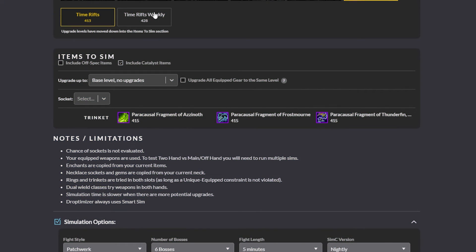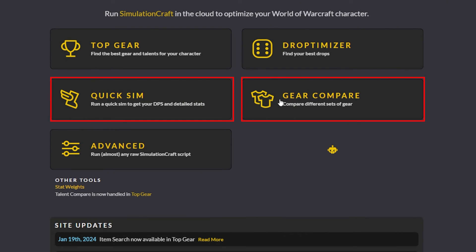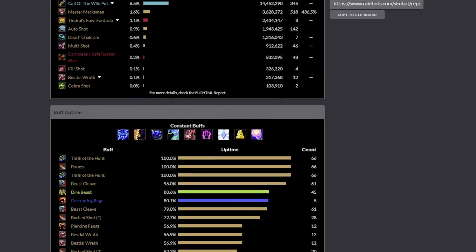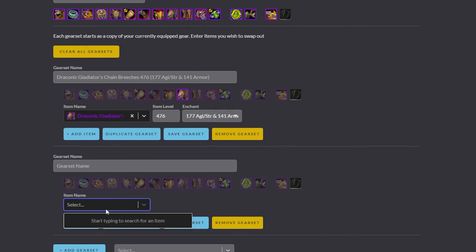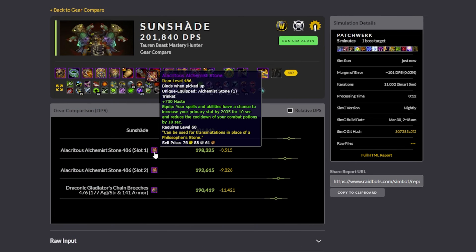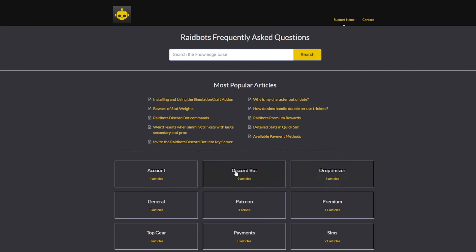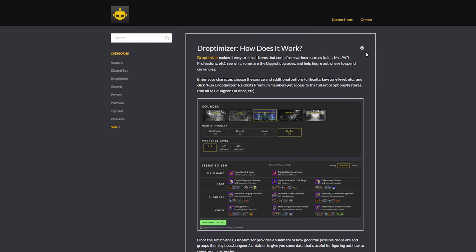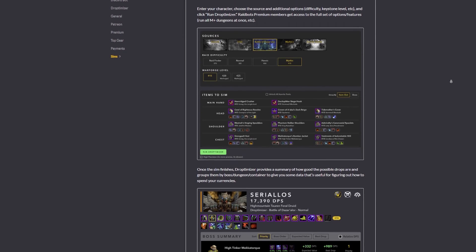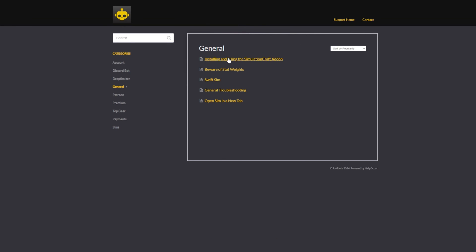Remember to always read the notes and limitations at the bottom of the page for more info. The Quick Sim and Gear Compare parts work pretty much the same way, each focusing on different information you may be interested in, with Gear Compare being a great tool for comparing items you don't have yet — either drops or crafted items — basically whatever you want to compare by adjusting their details. Always remember that sims are going to be higher than your DPS output, as they simulate almost perfect play, so don't be discouraged by the differences, because by simming you have already taken the first step towards improving, and that's the most important thing.